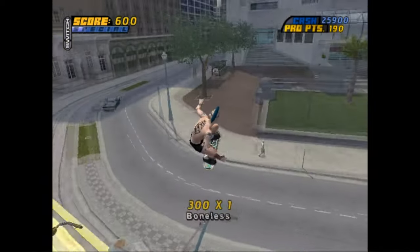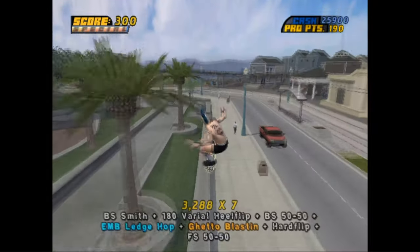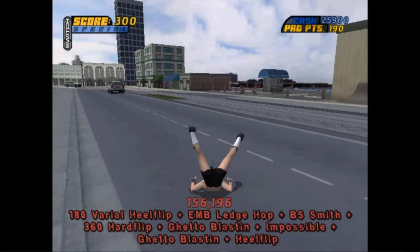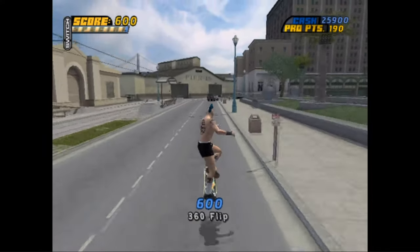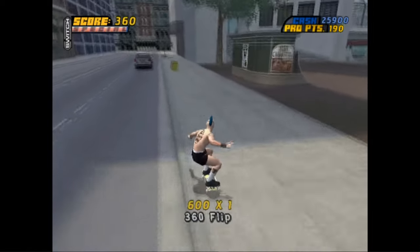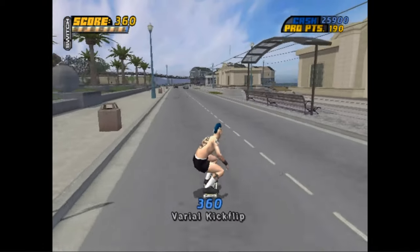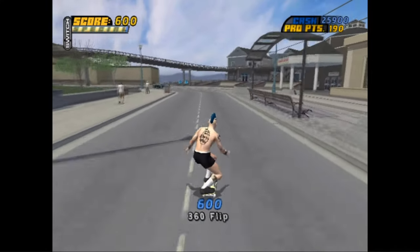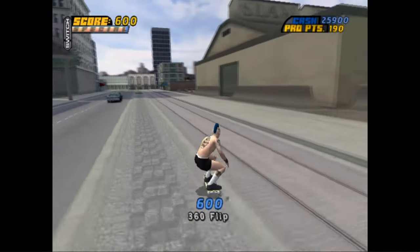Pro Skater 4 takes this to the next level by applying that same logic to tricks with diagonal inputs. Kickflip, heelflip, frontside pop shove-it, backside pop shove-it, and impossible are all done with up, down, left, and right. But now you can press left and down and square twice to do a 360 flip — what that input normally does is just a varial flip. A varial flip is a pop shove-it combined with a kickflip, and a trey flip is a 360 shove-it combined with a kickflip. This makes sense — it's intuitive and it's fun to do.